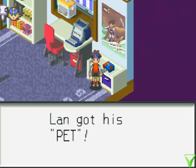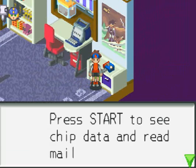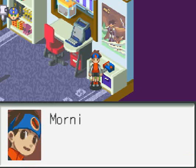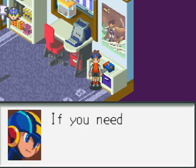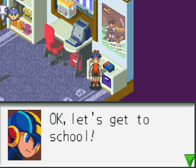Let's first get this. Lan got his PET — press Spark Run, Shift Data, and read mail. Lan got an AI navigation program: MegaMan.exe. Lan, good morning. Morning, MegaMan. If you need to talk to me, just push the L button. Okay, let's hit the school.